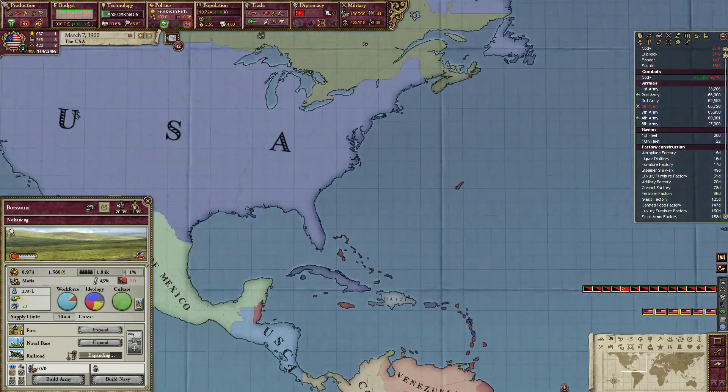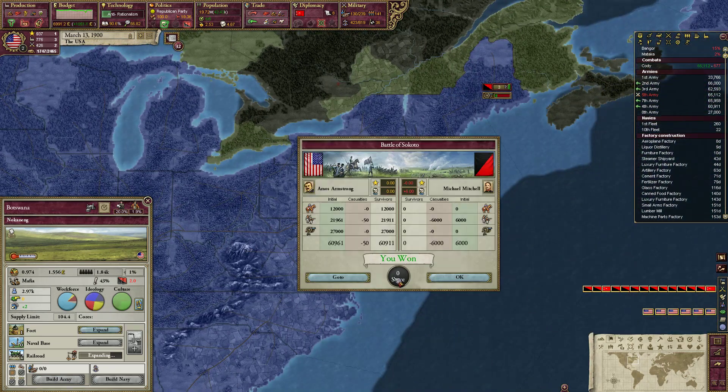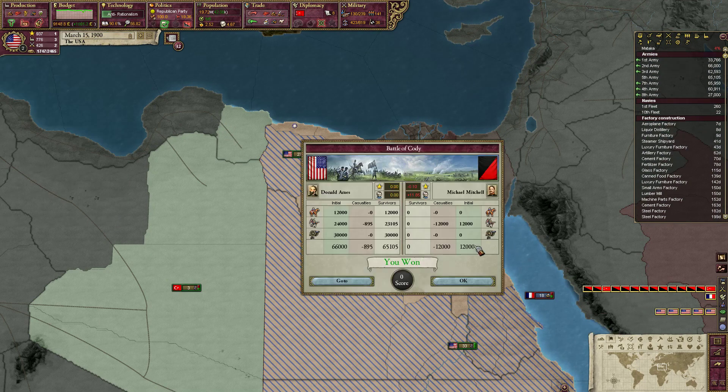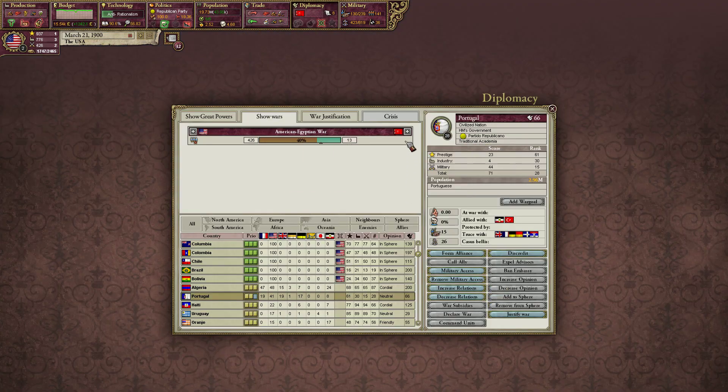And we're out of money. Managed to spend half a million pounds. We're still at war with Egypt and I forgot to move these troops. Whoopsie. Egypt, will you accept being cut down to size yet?